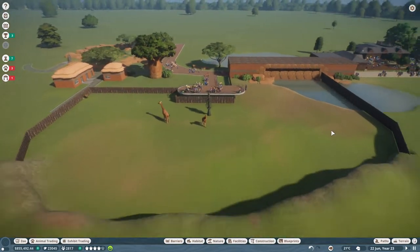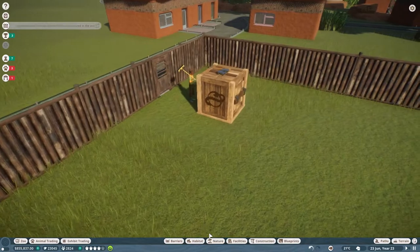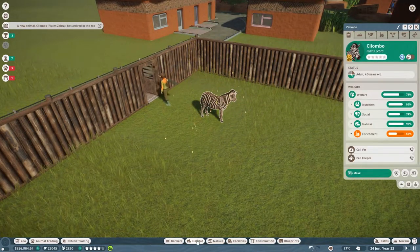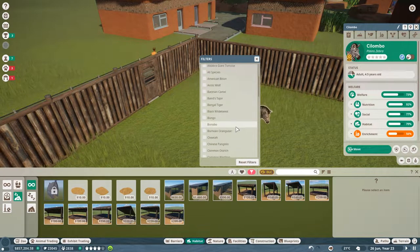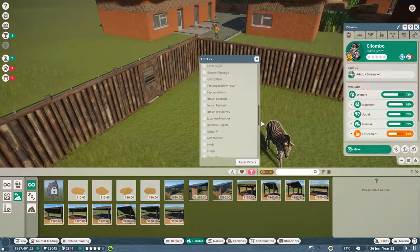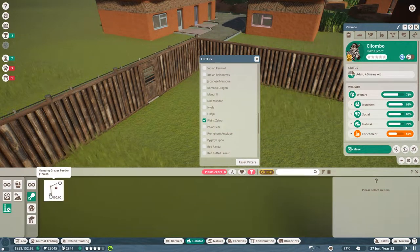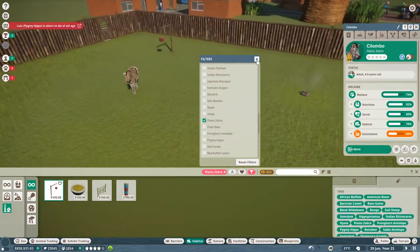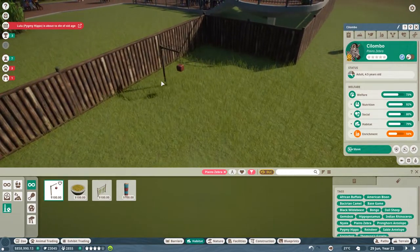The zebras are here. Beautiful. Hello darlings. Columbo — welcome, welcome to the zoo. Welcome to our zoo. Now, any enrichment items? Oh we got a couple. One of these. Oh no — pygmy hippo's about to die of old age.